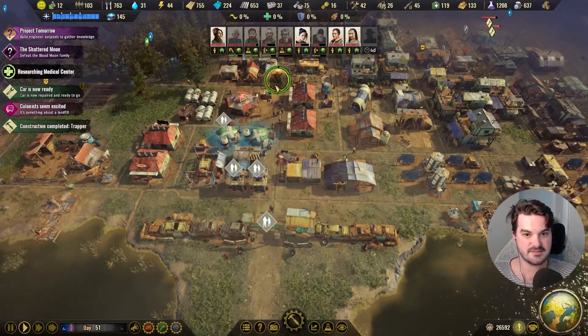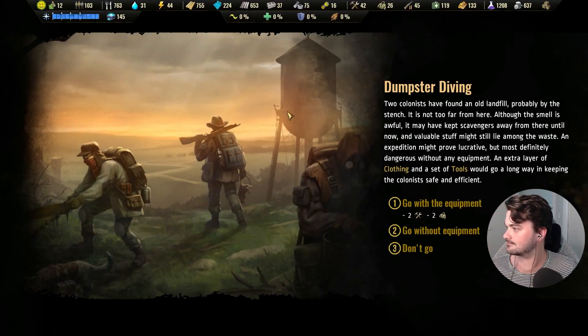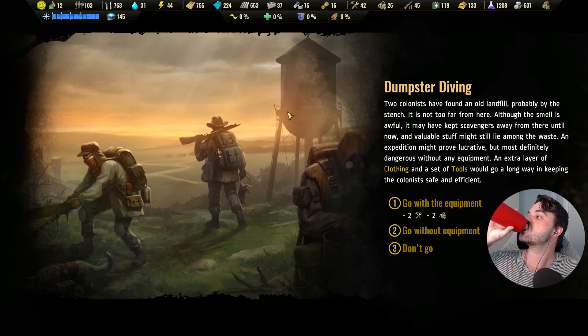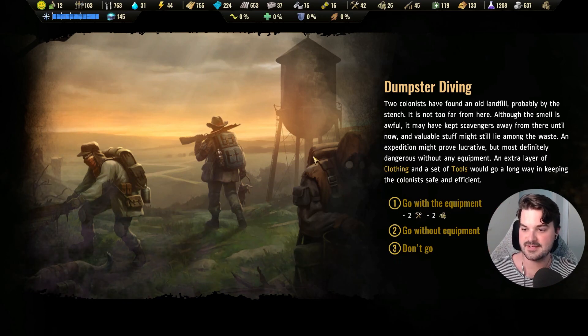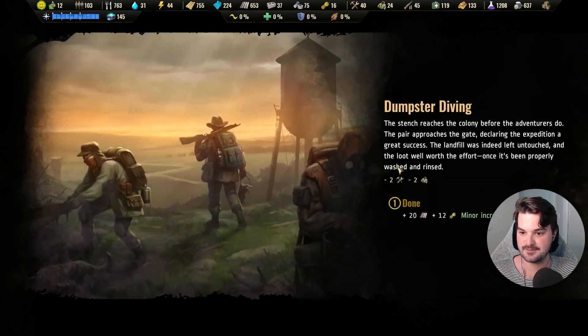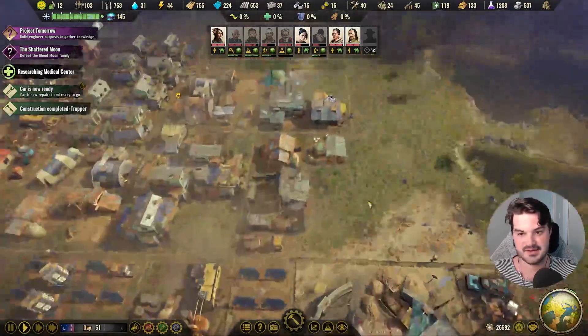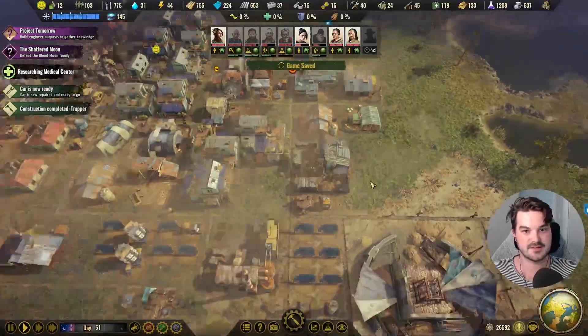Colonists seem excited about something — a landfill. Two colonists have found an old landfill, probably by the stench. There's apparently valuable stuff — an expedition might prove lucrative, but most definitely dangerous. Equipment, an extra layer of clothing, and a set of tools will go a long way in keeping colonists safe. Yeah, we've got tools and equipment to keep them safe. 12 components and a minor increase to happiness — brilliant.